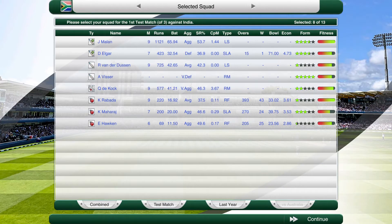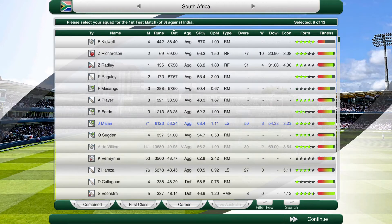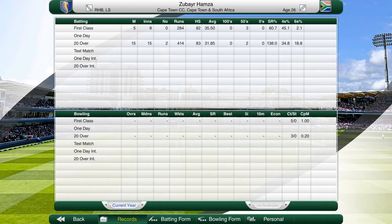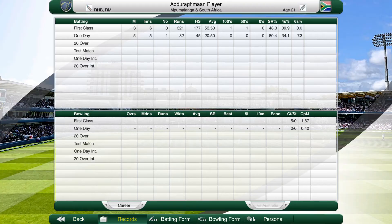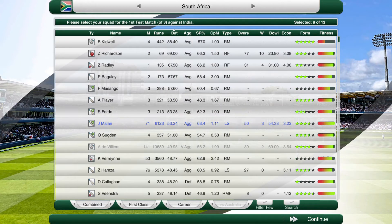We're looking for some younger players because the ending to the first season indicated we need to start developing more young players. I've brought in a guy called Visser who has a pretty good average this season and is quite new to the scene. Looking at Hamza - he's getting all his runs in T20 cricket. He still has that average of 48 but his current average is only 35 from 5 games, which is not good enough. He needs to be getting at least high 40s given the hype around him. There's also a 21-year-old who's very new to the scene with only 3 first class games but an average of 53, having scored 177. I'm going to put him in the squad.